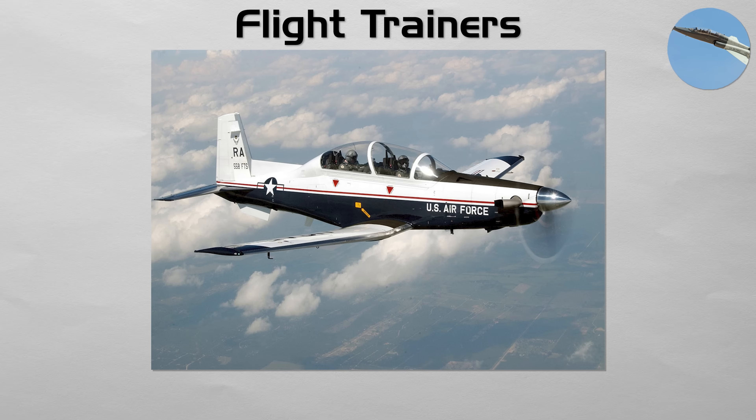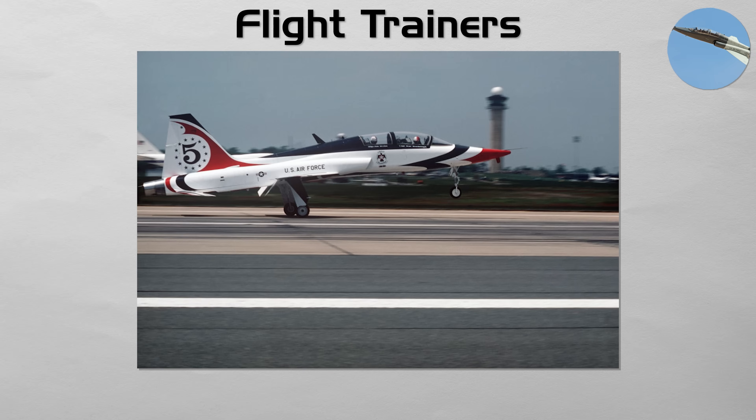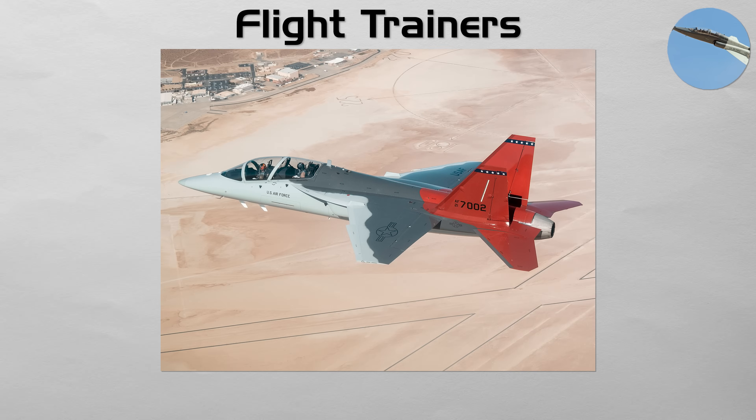Flight Trainers. Every pilot, from a fighter ace to a cargo hauler, has to learn to fly somewhere. That is the job of a trainer aircraft. This category includes everything from initial propeller-driven aircraft for basic flight training, to advanced high-performance jet trainers, like the T-38 Talon and the new T-7 Red Hawk, which are designed to mimic the handling and systems of a frontline fighter jet, preparing student pilots for the final step into a real combat aircraft.